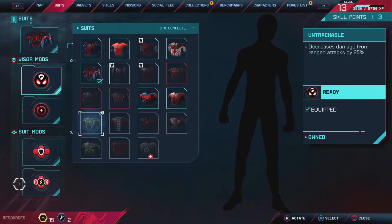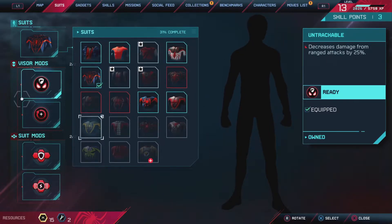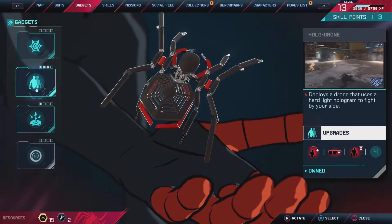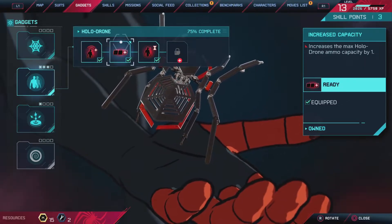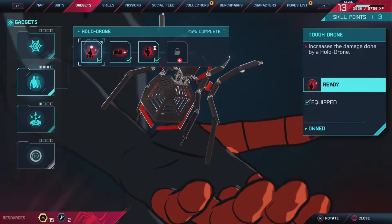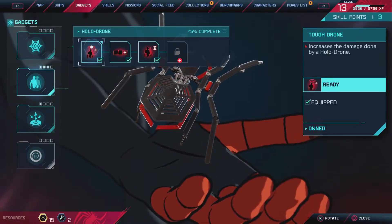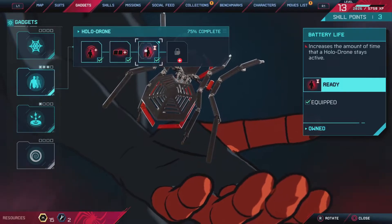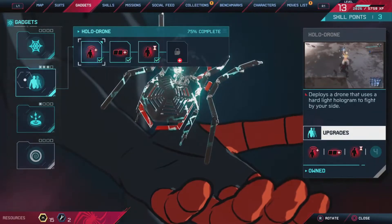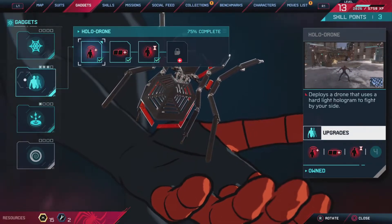I'm not going to go over the locked suits because I want to leave something for you to experience when you buy the game. For gadgets, the one I'm using heavily is the Holo Drones — you shoot the spider gadget onto the ground, a drone comes out, and they help fight by your side. I've upgraded them so the drones stay alive longer and do more damage.